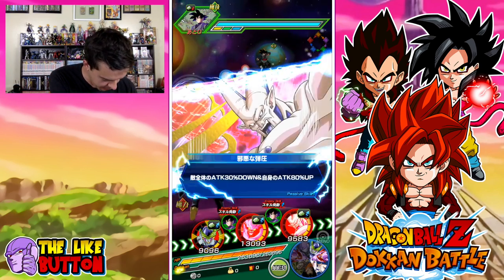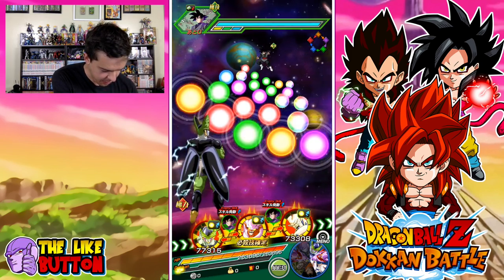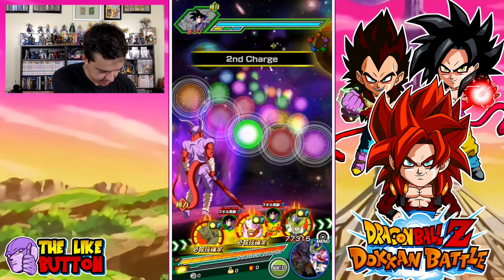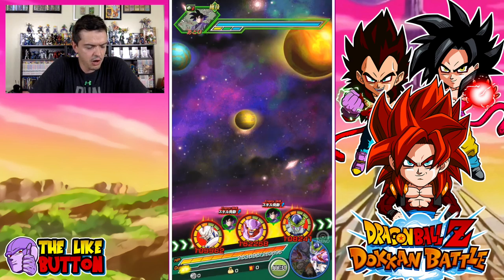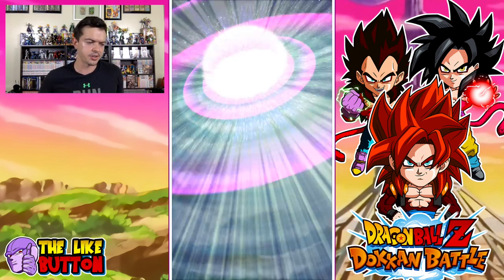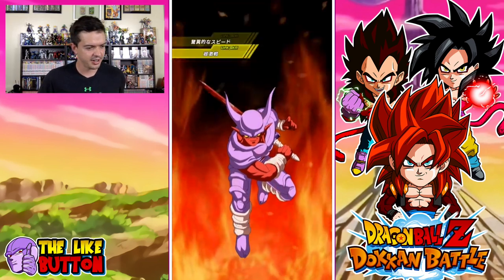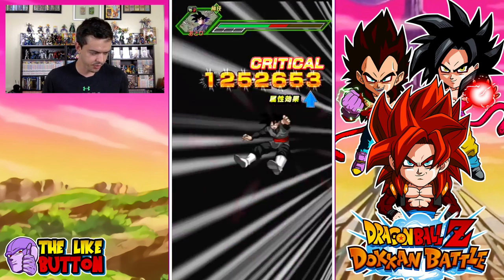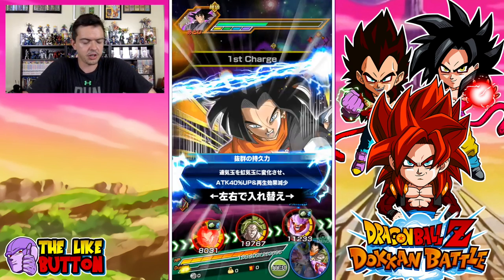Let's see what we got next. I don't want to float Shenron, so I'll just do this. I'm trying to conserve all the red orbs, but it doesn't really matter because every single turn is going to destroy a phase — unless someone decides to survive with one HP, which I hope doesn't happen. You can also see the difference in damage — 1.2 million with the critical when you have Hit in the field and just regular Janimba.